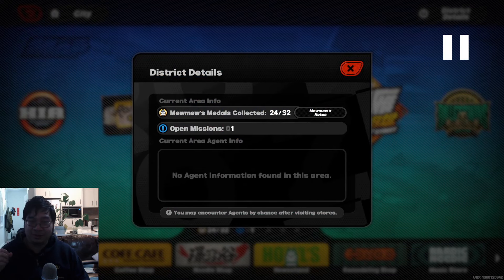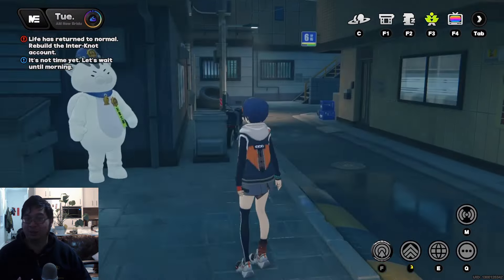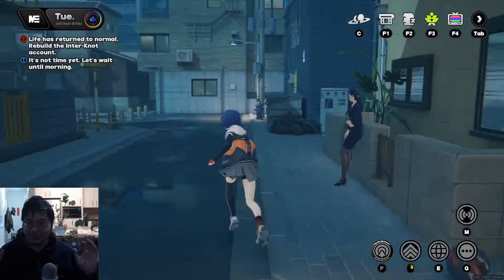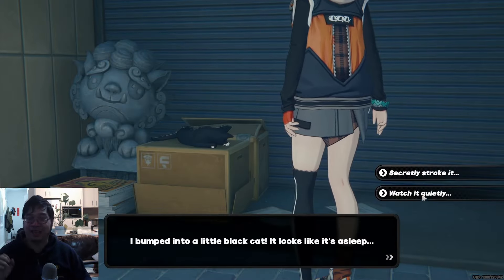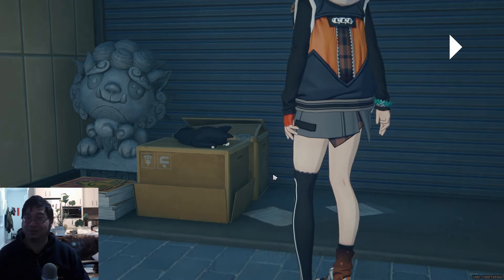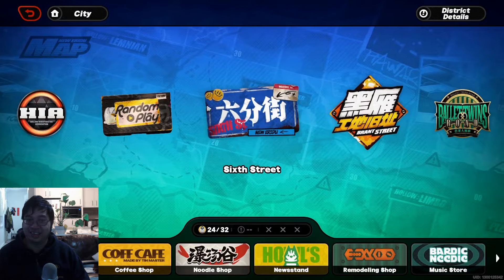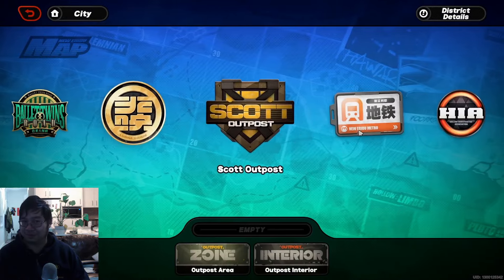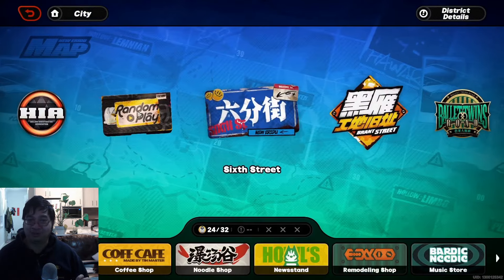Around midnight I go around checking for special exclamation mark icons. You can forcefully spawn those by progressing through time, getting more experience for your characters. The black icky cat will have an indication but won't have a character icon. I run around the streets to force an encounter with one of the characters or the cat. It's very important to pick the right answer to get more trust level — picking the wrong one means you won't get as much trust experience.